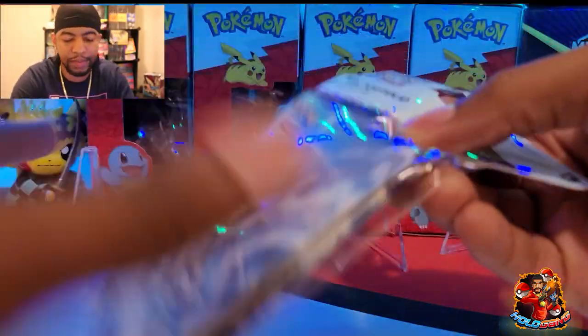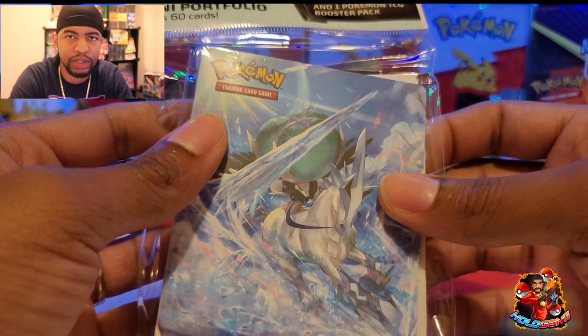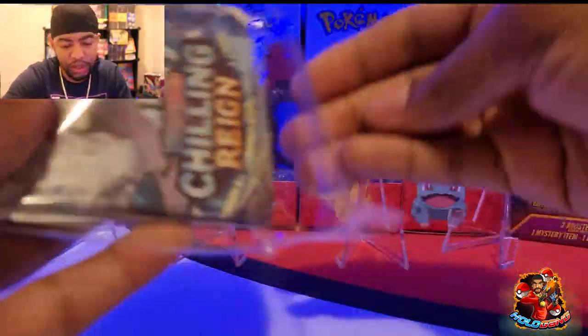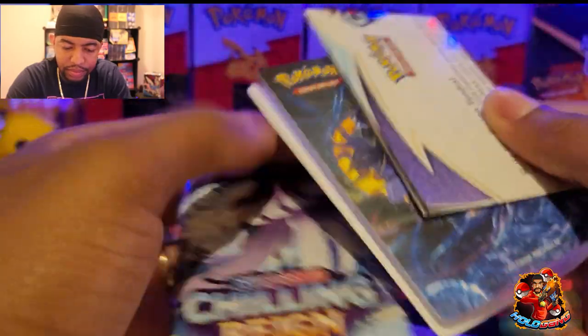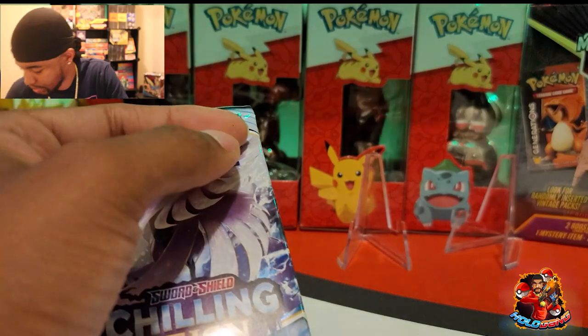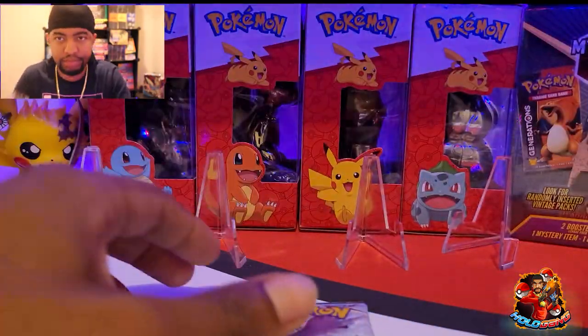I got this one from Cracker Barrel — yeah, Cracker Barrel. This is one of the only options they had. It comes with a mini binder, which is pretty neat — extra storage for Pokemon cards. Moving on: Arts Team Attack pack, give us something good.